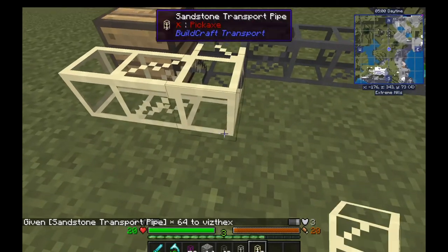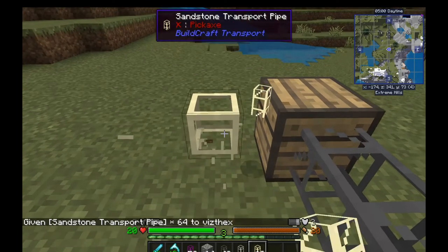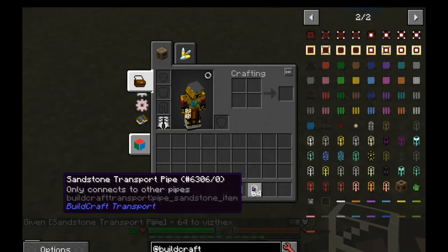Sandstone pipes — these can only transport items between pipes. So these are good for very compact builds where you need pipes but don't want to make pipe plugs, because sandstone is really easy to get.